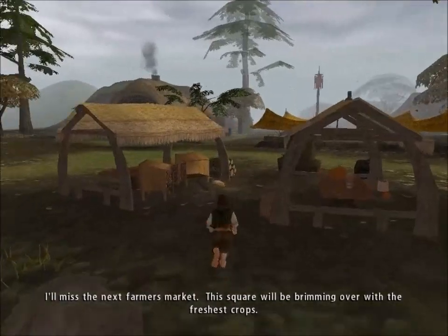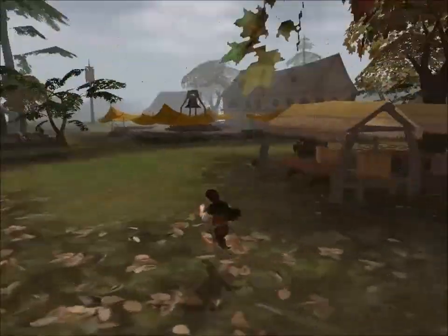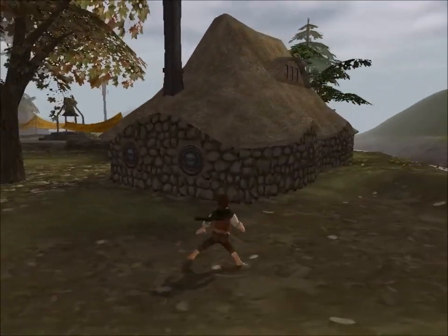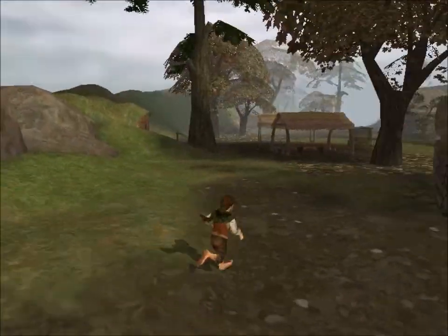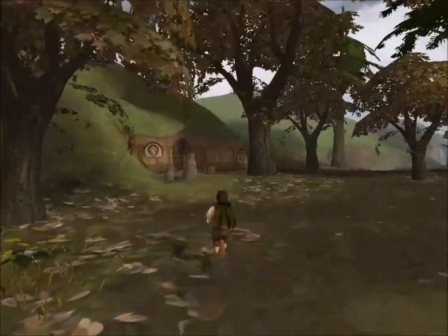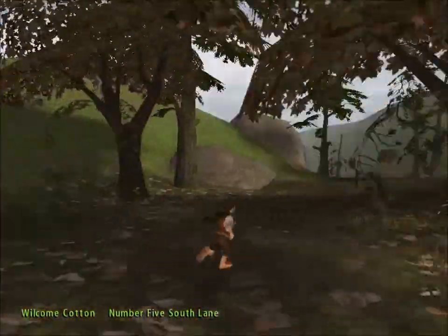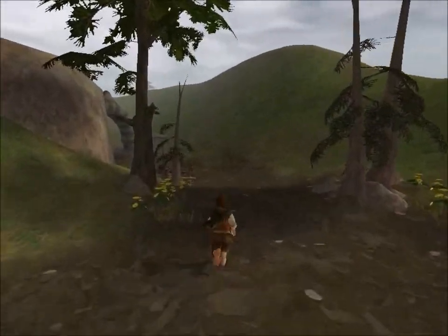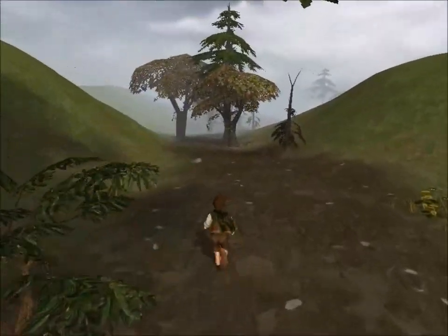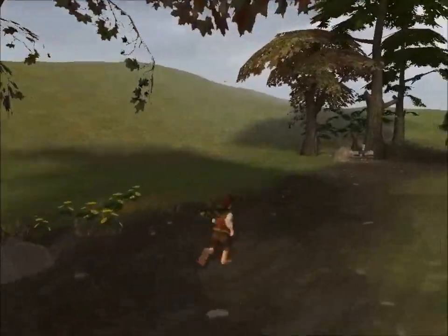Lobelia says: 'I'll miss the next farmer's market — this square will be brimming over with the freshest crops.' So I want to make sure I get that side quest done first. Who lives here? Tolman Cotton. I don't think there's anything down here, it's just a dead end. You can see the back of Lobelia's house but there's not much there. There's also Wilcom Cotton — so there's two Cottons there. But yeah, that was Bywater. There's not as much going on as Hobbiton, but let's head on down and see if we can find this guy I was talking about.